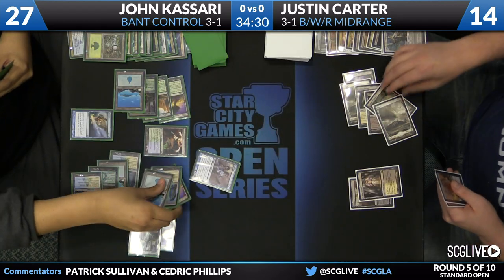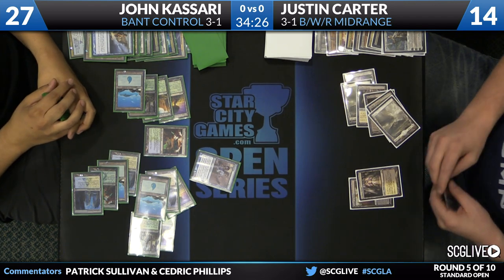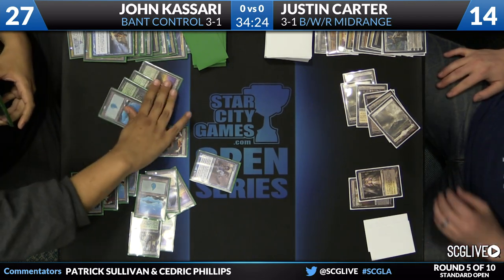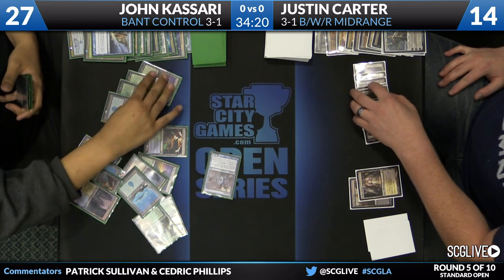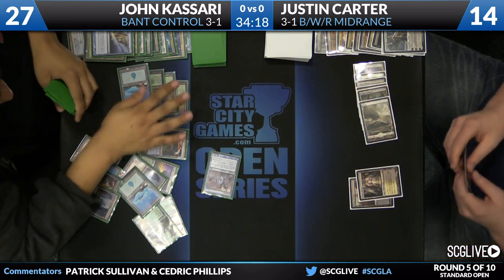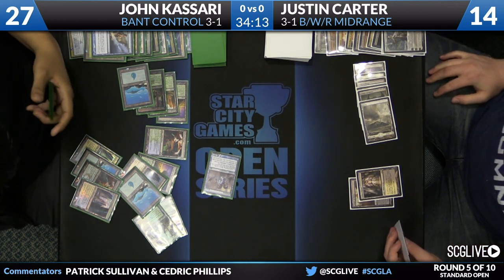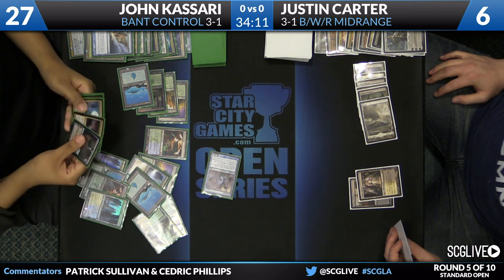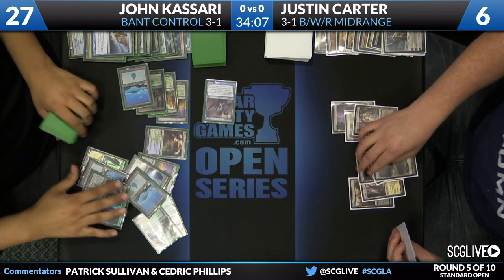Kasari dissolves the Elspeth because he knows one blue mana is good enough to beat any removal spell. He doesn't want to Plasm Capture there — just wants to leave mana up to protect his Aetherling. Aetherling comes across for eight, putting Carter down to six. Kasari is moving a little bit quicker now, sensing this game is basically over.